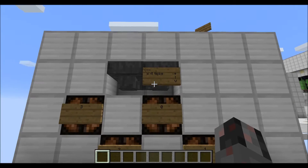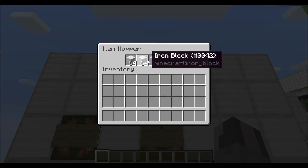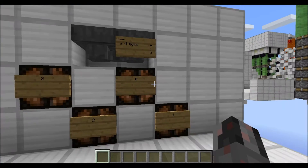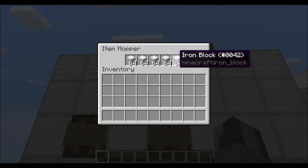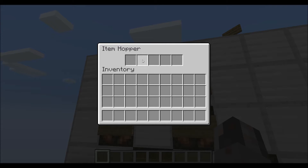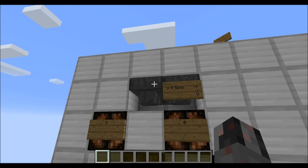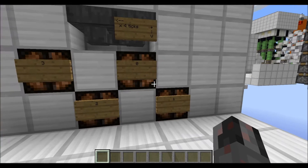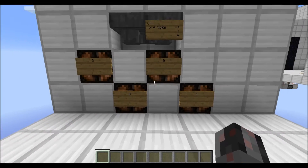Basically, this is a standard hopper stopwatch with a maximum time of roughly two minutes, but it has an additional sub-counter. Usually you have a time resolution of 4 ticks — you count the number of items in the hopper and multiply by 4 ticks for a rough estimate of elapsed time. But thanks to this sub-counter, the resolution is improved to 1 tick, or 1 tenth of a second.